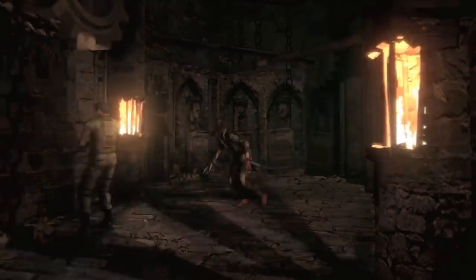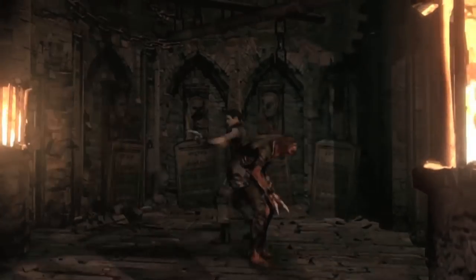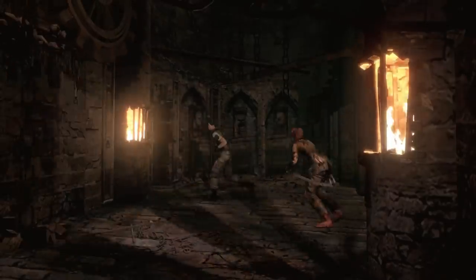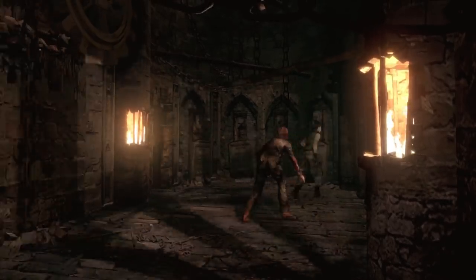A crimson head zombie will be revealed. A gate will come crashing down to block your exit, and the only way to exit this confined area is by taking down the crimson head. I believe that this crimson head is in fact George Trevor. If anyone would be placed in this particular area, I don't see why it wouldn't be the architect of the mansion himself. This isn't exactly the first time you encounter a crimson head zombie, so it's not a reveal to the new enemy type, but it does work well for a mini boss fight if you're only carrying a handgun.